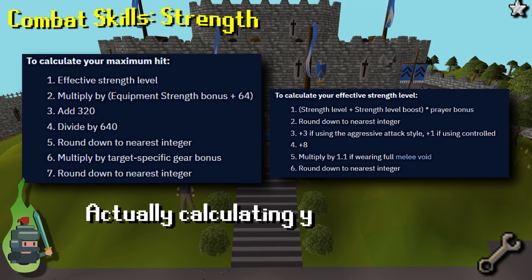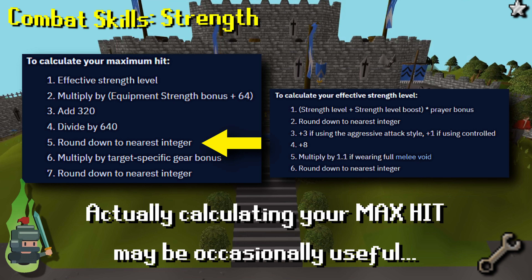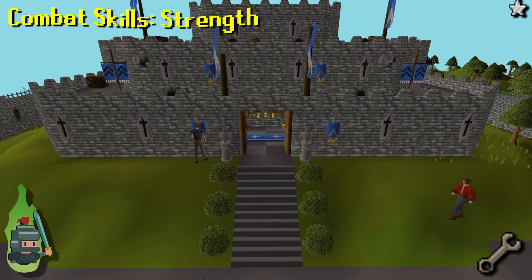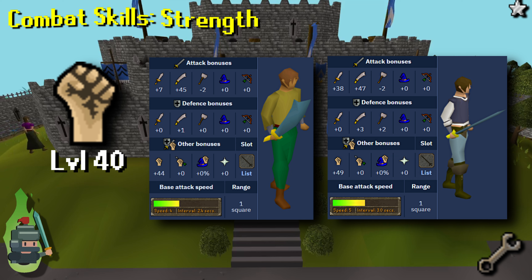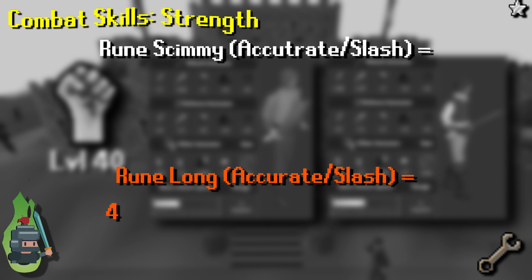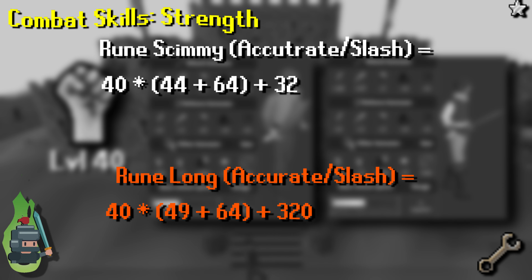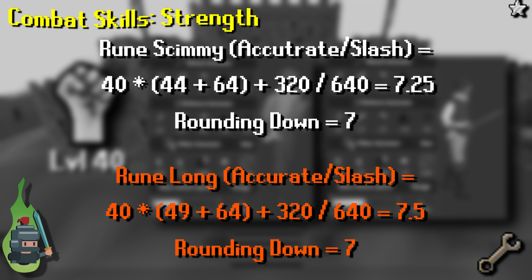Strength is the one stat you might need to occasionally calculate to ensure you are getting a higher max hit. Due to the multipliers involved, while you might have a higher equipment strength bonus, the calculation rounds down such that at a strength level of 40 a rune scimitar and a rune longsword will provide the same max hit — as shown on screen now. So to attain a higher max hit you will need to equip more items that offer a strength bonus.